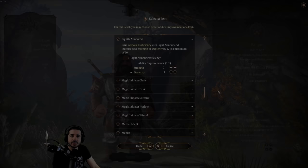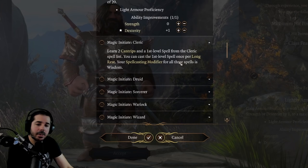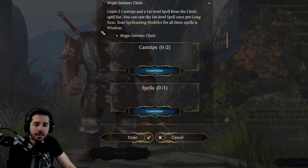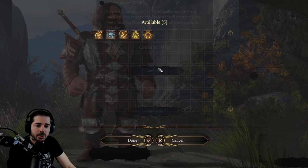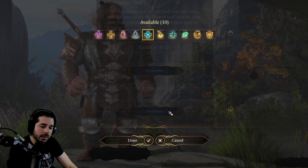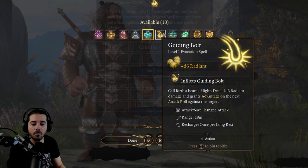Next up are the Magic Initiate feats — you can choose between Magic Initiate Cleric, Druid, Sorcerer, Warlock, and Wizard. Choosing this feat gives you two cantrips and one first-level spell from the chosen class. The cantrips can be used as much as you want — they're just regular cantrips. However, the first-level spell can only be used once per long rest and doesn't cost a spell slot, which is fairly limiting.